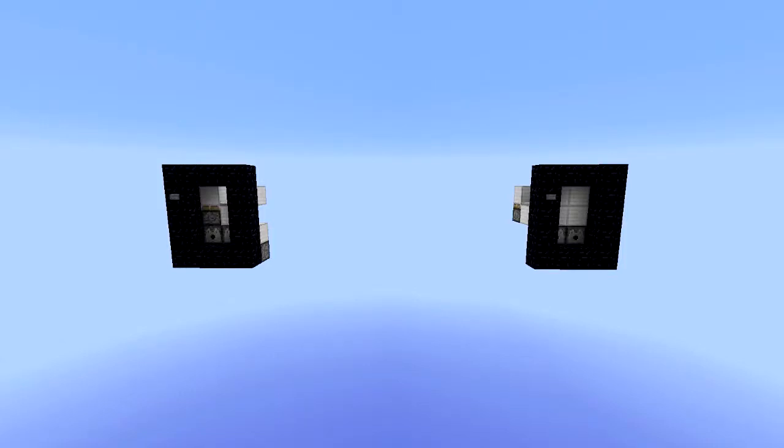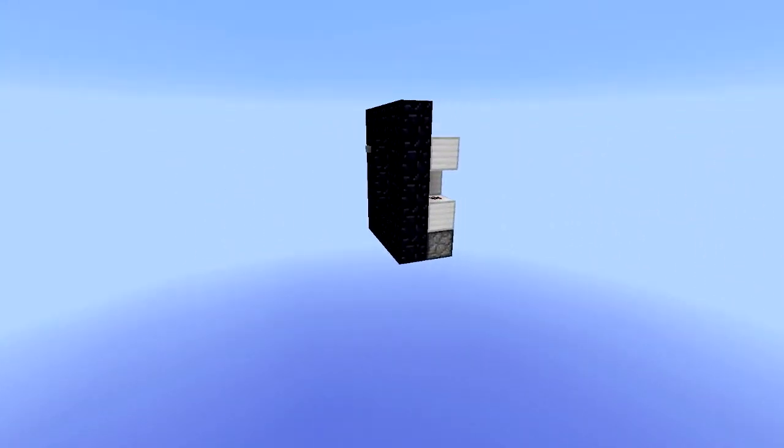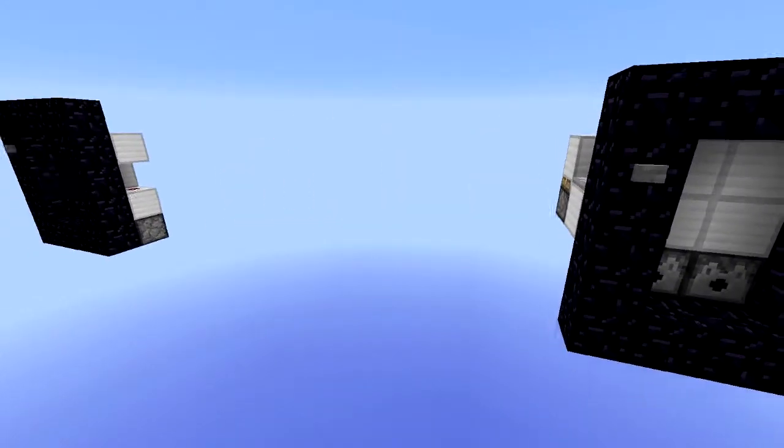Hey you guys, GripKillerXP here, and today I have two very small toggleable nether portals. The first one is 2 wide, and the second one is 3 wide, but it is flush.